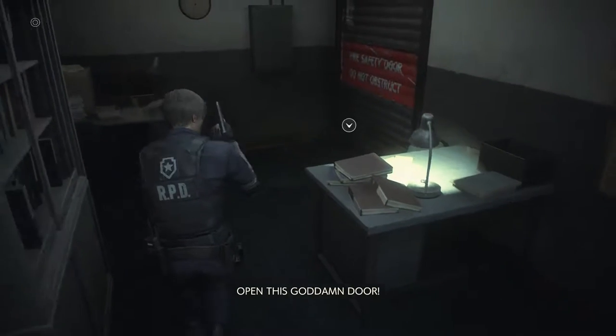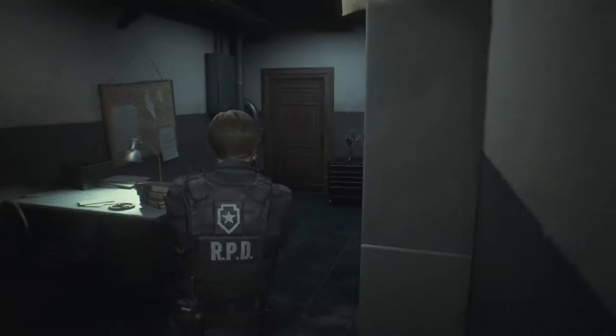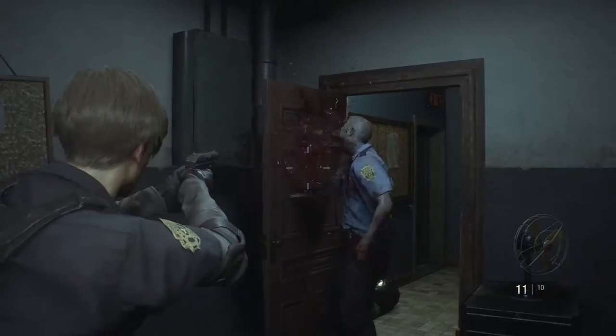Go through this door into the office and then interact with the shutter on the other side. The game is going to play another cutscene here that you can skip. Exit out of this item that the game displays on screen and then simply wait for your first zombie to come crashing through the door.